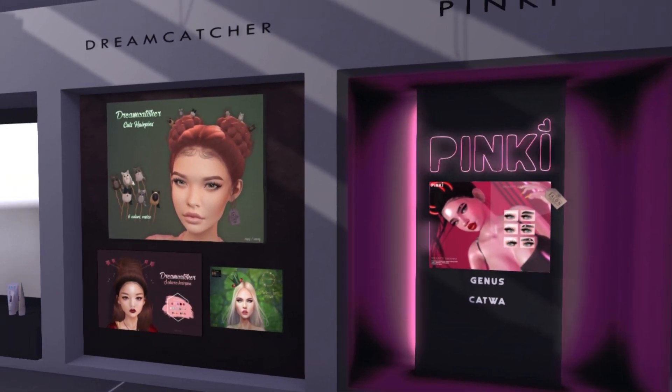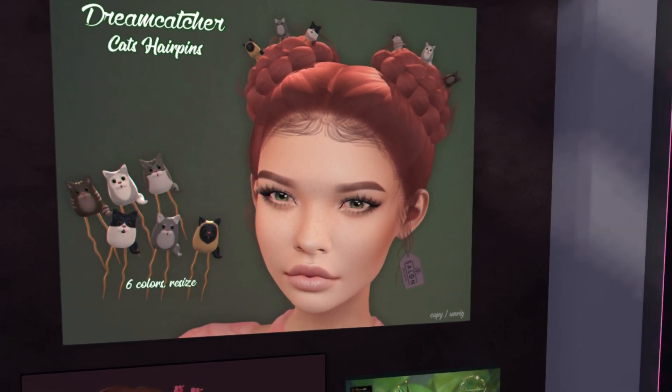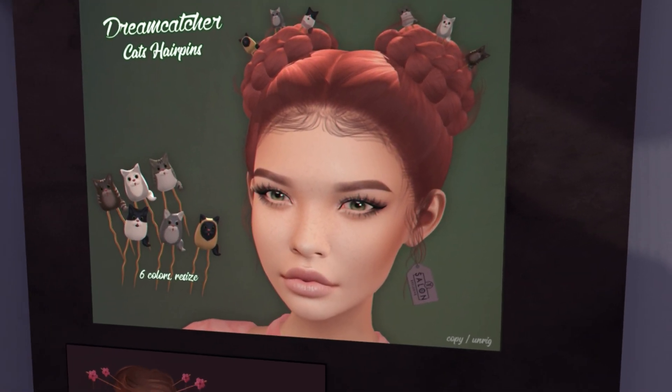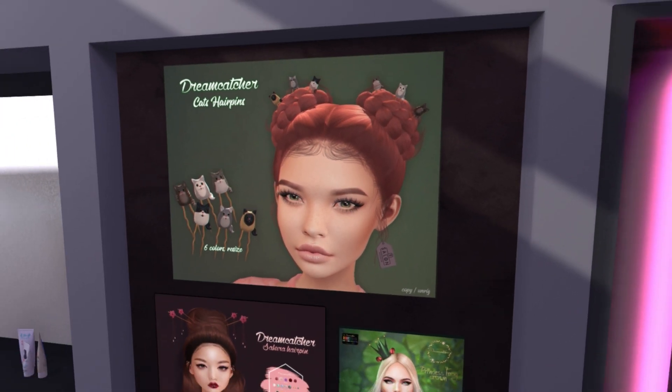Over here we have Dreamcatcher, and it looks like we have cute little cat pins that go into the hair. How cute. So we have a lot of accessories this round as well. I love all the little cats — those are adorable.